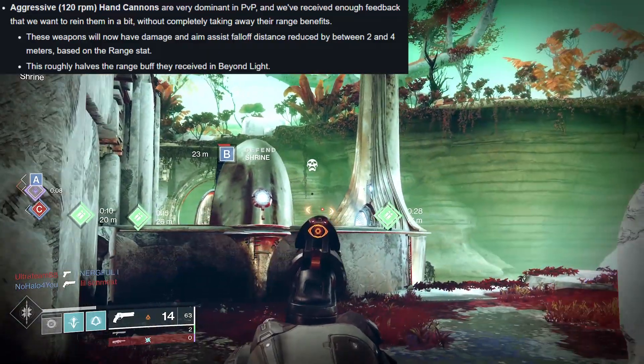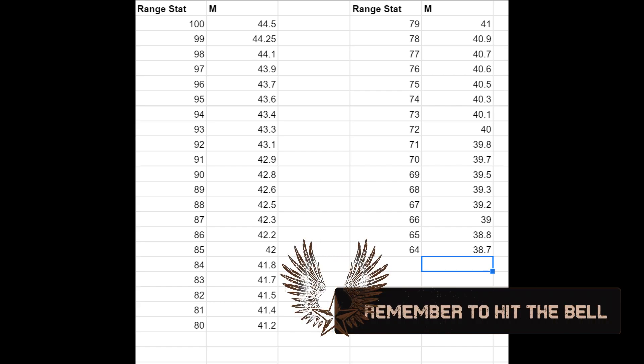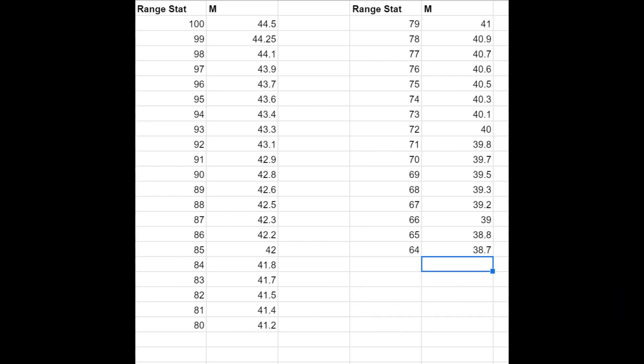So far for these 120s, I do have the Bottom Dollar versus Igneous Hammer falloff range chart for the current 120s. I would assume that the higher end range stats in the 90s are getting that reduction of about 4 meters, and the lowest range ones in the 70s and 80s are getting reduced by 2 to 3 meters. We'll know more when the changes are live, and I'll do an updated video. But I don't think it's going to change usage rates too much — it's going to bring them in just a little bit. They're still extremely lethal.